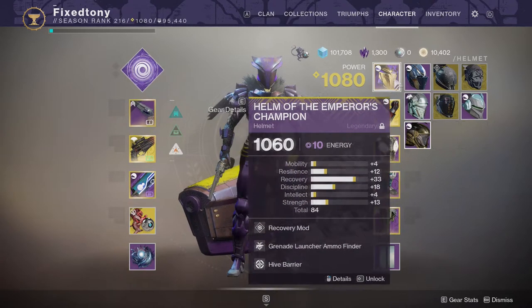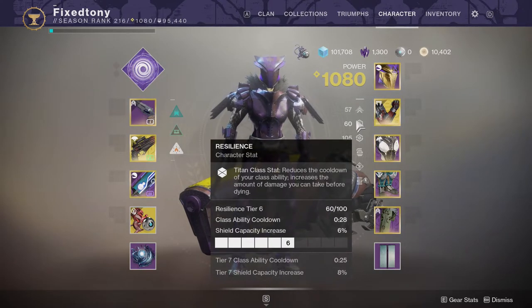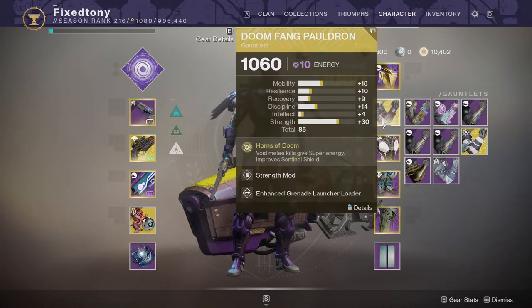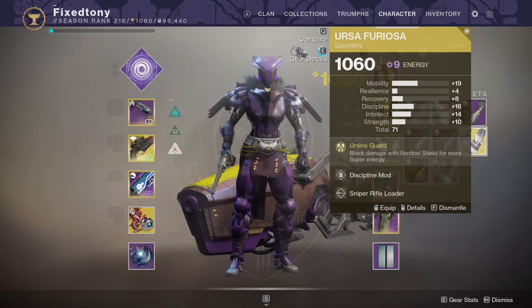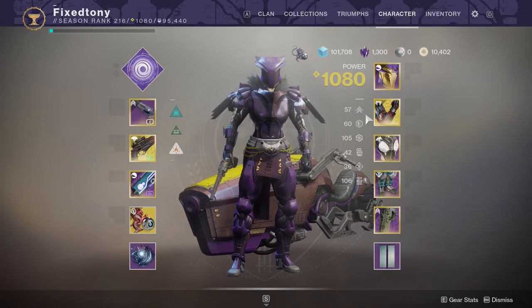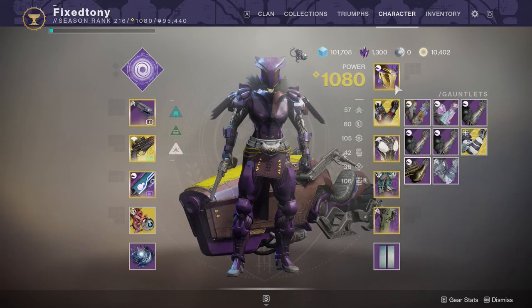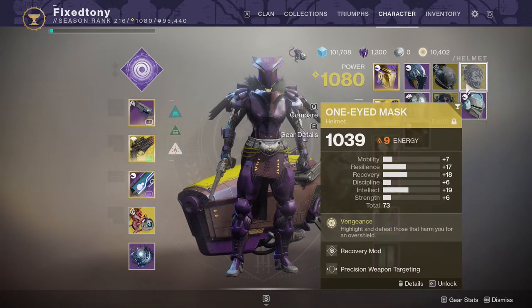In my usual videos I show a secondary build too, but I don't have that here. I had a grenade build with high Recovery, but not enough Resilience, so I left it out. I do have a build with Ashen Wake, just not on me right now. I have Ursa Furiosa on for Nightfalls — Ursa is really good and a lot of people sleep on it. You can still get a good portion of your super back from a well-used Ursa super. Helmet of Saint-14 I almost never take off my Titan since D1.